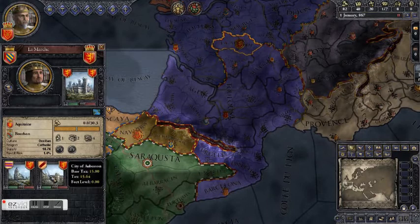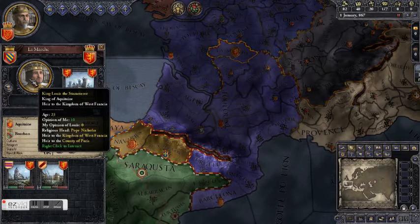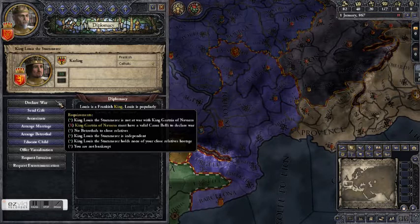However, you can hold baronies yourself if you need to. When you click on the county it brings up this screen and also the portrait of the ruler — King Louis the Stammerer. Click on the portrait and it brings up the character screen for the character. Then you can click on Conduct Diplomacy — see, Declare War. We cannot declare war on King Louis because we do not have a casus belli.